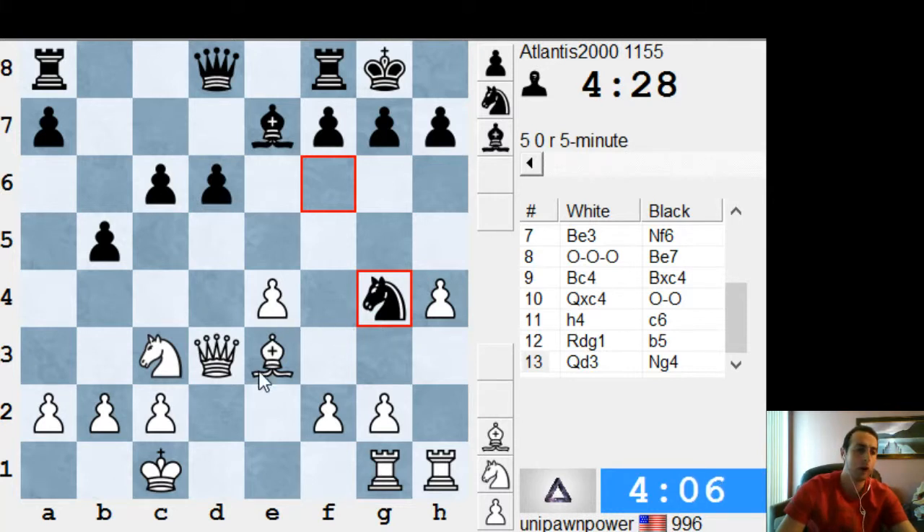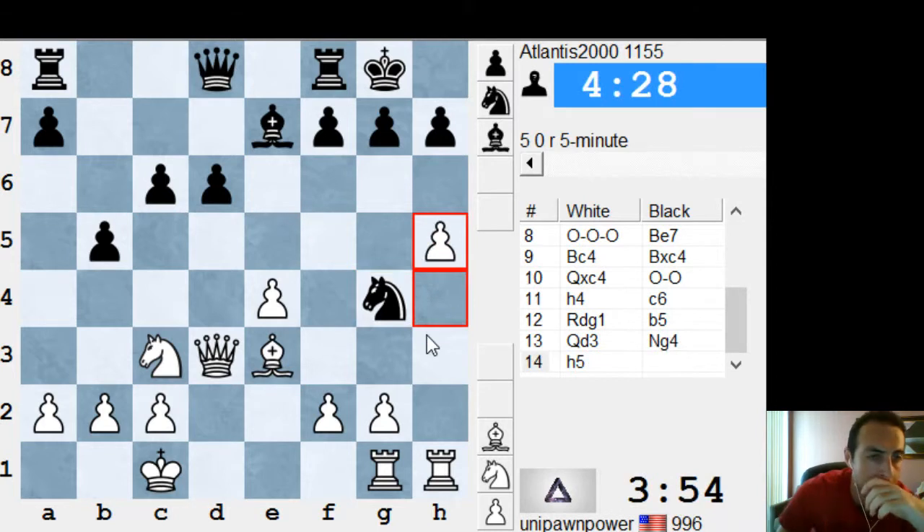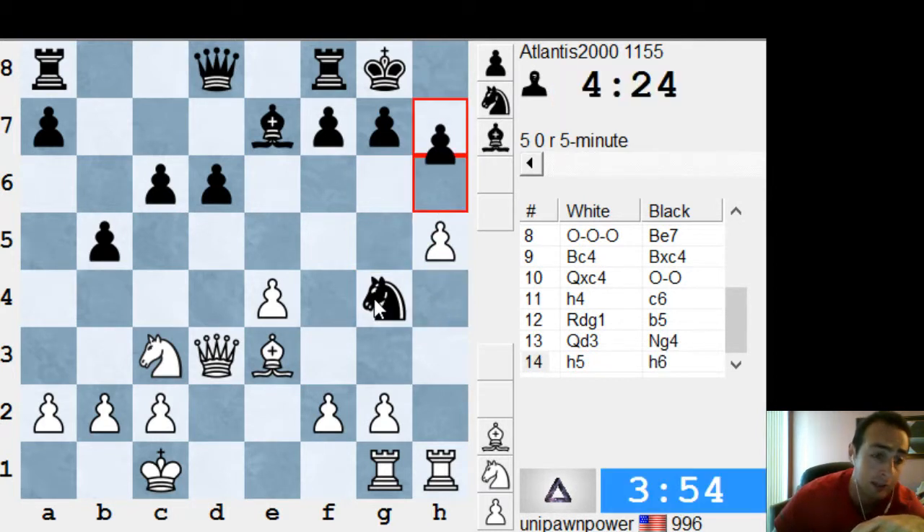So knight g4, I would just go bishop. Well actually, you can go bishop f4, because knight takes f2. So maybe there's no great way to deal with it. I would just probably play king b1 again. Now black is totally fine here. Now you gotta be careful — if he takes the knight, you have to take with the pawn, because there's this skewer. That's why I always want to get the king to b1, because you could get into trouble like that.